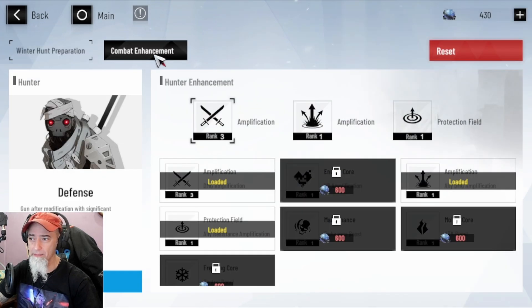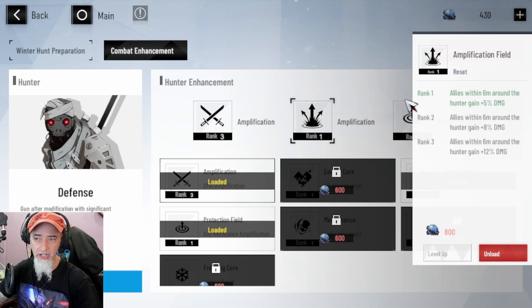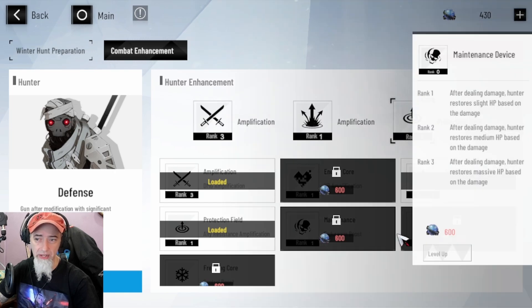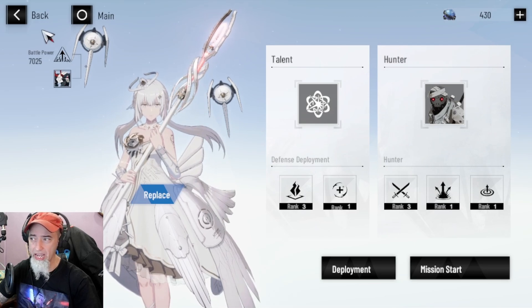Then you have the combat enhancement where you're leveling up this guy. It's the same process — you click on here and apply certain buffs. Right now I've got my hunter's damage all the way up to 50%. He's going to gain more damage as we level this thing up. As I gain more of these materials I just level this up so we can do even more damage, and you can also gain resistance and apply whatever buffs you deem applicable.